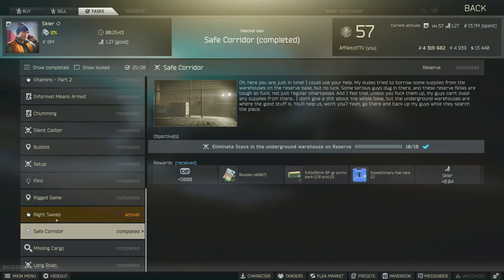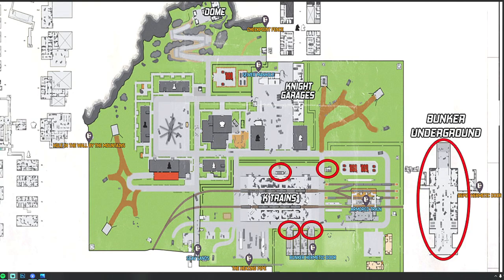This is a Skier task guide for Safe Corridor. For this task you have to eliminate 10 scavs in the underground warehouse on Reserve. Here's the map of Reserve — you have to go down into the underground bunker to kill scavs, and Gluhar also counts if he happens to be down there. There are four actual entrances to get down into the bunker area, which I will show you at the start of the video.